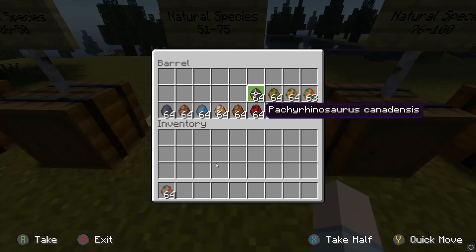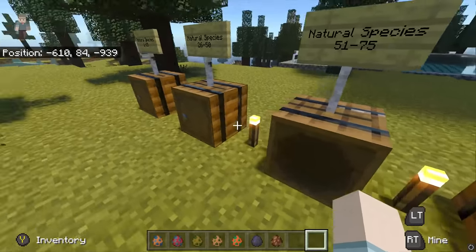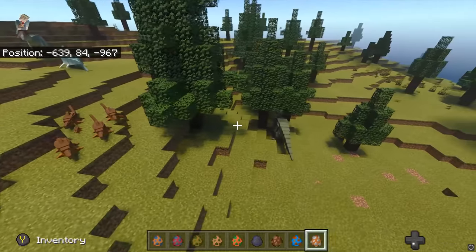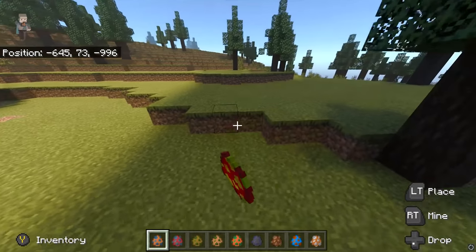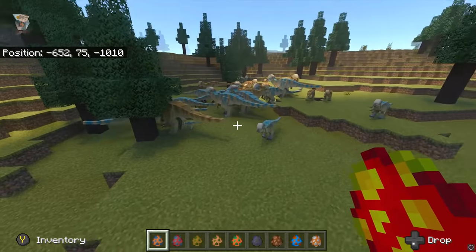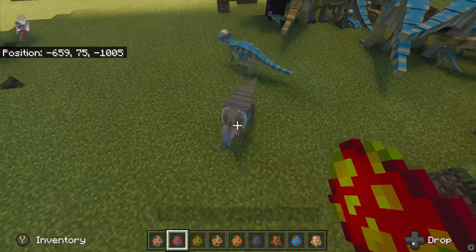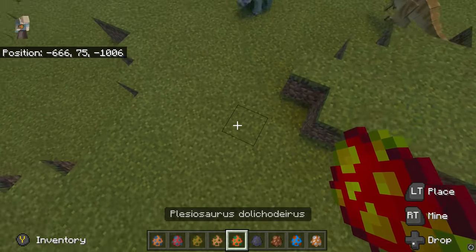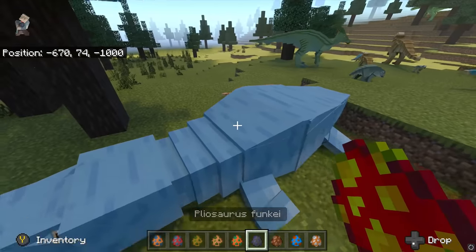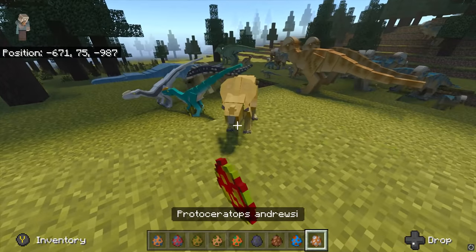Next up is Pachycephalosaurus, Pachyrhinosaurus, Parasaurolophus, Placereis, Plesiosaurus, Pliosaurus, Polacanthus, Proceratosaurus, and Protoceratops. I am very surprised these things are still alive. Here's the Pachycephalosaurus — all of a sudden there's loads of them. Here's Pachyrhinosaurus, here's Parasaurolophus, here's Placereis, here's Plesiosaurus — should be in the water. Pliosaurus — should also be in the water. Polacanthus. Proceratosaurus. And Protoceratops.